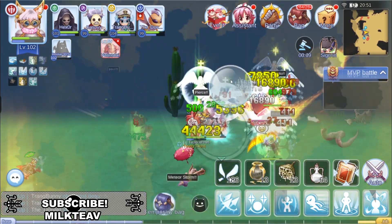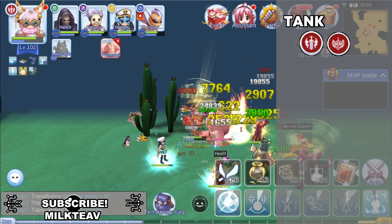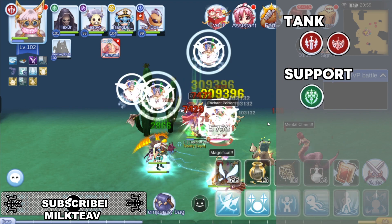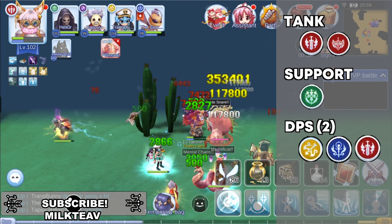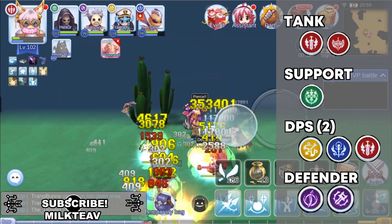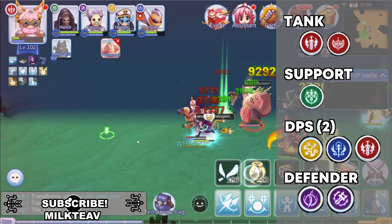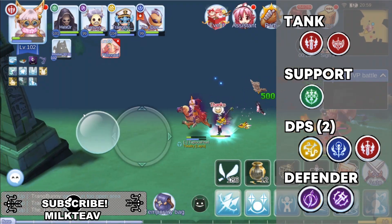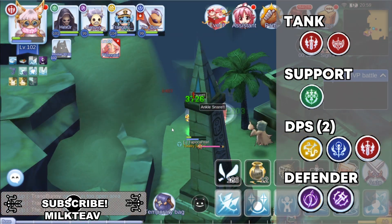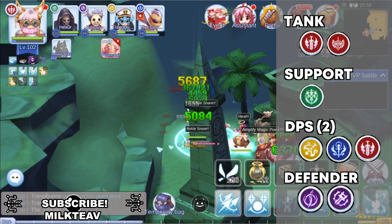The party composition I would recommend is 1 tank — a knight or paladin that can use taunt so your other party members don't have to worry about aggro — 1 healer to keep the tank and other party members alive, 2 damage dealers focused on the MVP or mini boss you're trying to kill, and 1 party defender who preferably has full PVP equipment to protect your party and fend off other people. Assassins and stalkers work best for the defender role as they can go invisible and scout the perimeter. Of course you can still do MVP Battle with different jobs or classes, but I found this setup very comfortable and balanced in terms of offense and defense.